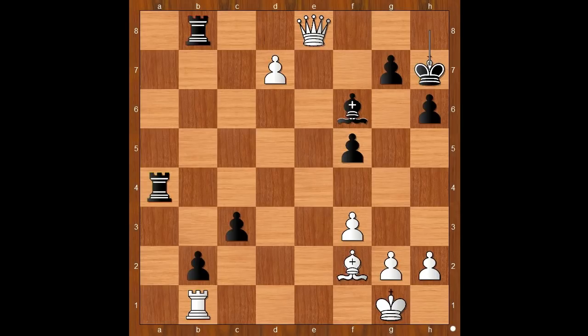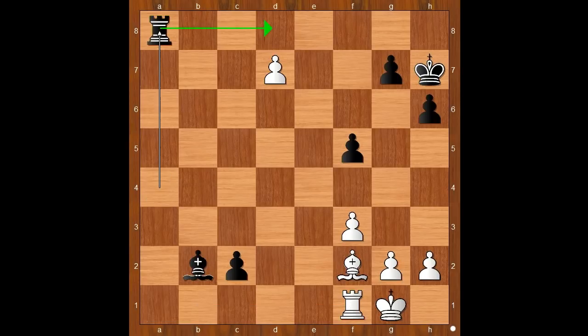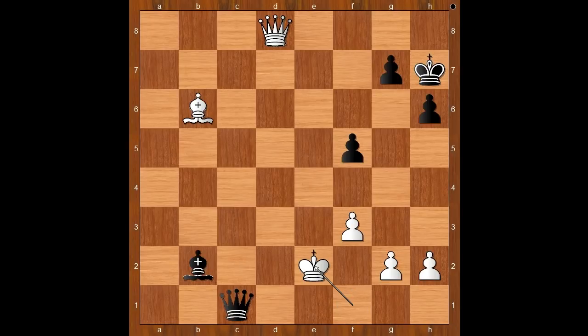Let's take it back. If queen takes on b8, then c2. After queen takes on b2, bishop takes on b2, rook to f1, rook to a8, bishop to b6, rook to a1, pawn to d8 queen, rook takes rook check, king takes rook, pawn to c1 queen — king to e2. The white king is exposed and black has better chances in this endgame.